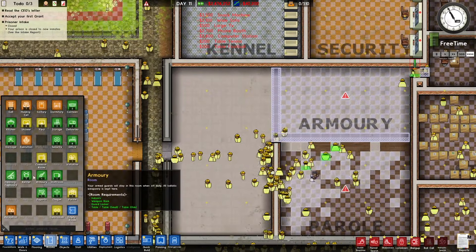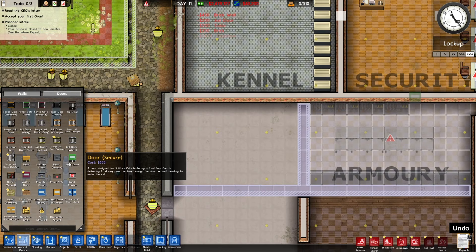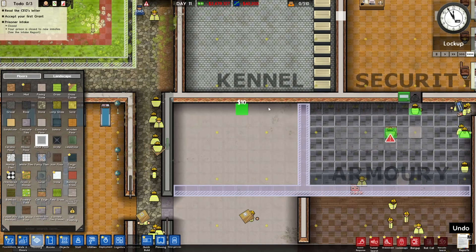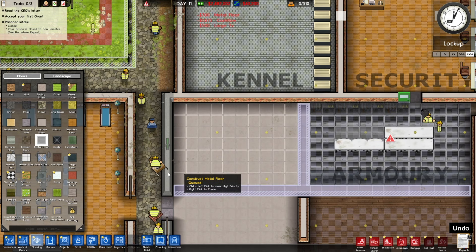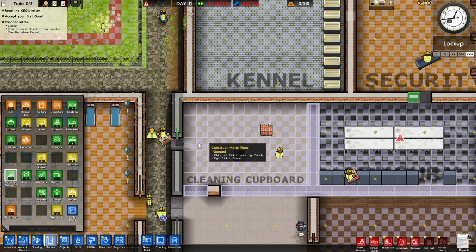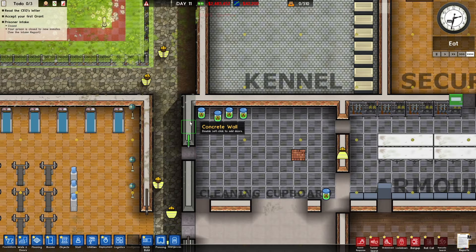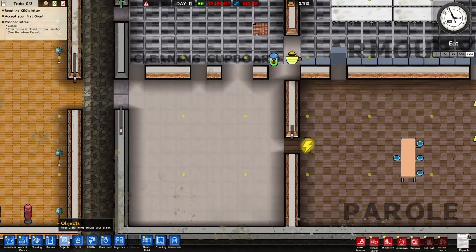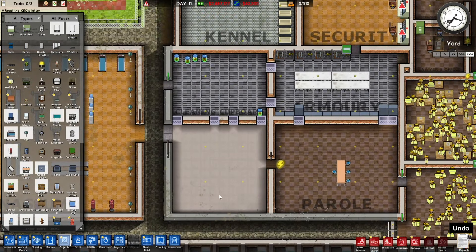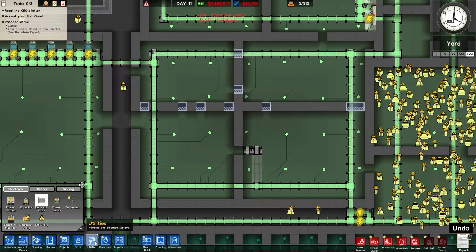Next we're going to do another small room for the cleaning cupboard. Walls and doors — the cleaning cupboard doesn't need to be that big. We'll do metal floor and go room: cleaning cupboard. It just needs to be a room. They've already dumped bleach in there, so maybe we should have a security guard set up there. This next room — I'm not sure what it's going to be yet — is probably just going to be filled with guards for the parole room, so anyone that comes in or out we can stop them if they have anything.